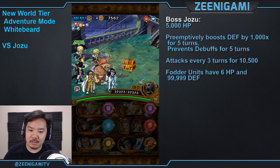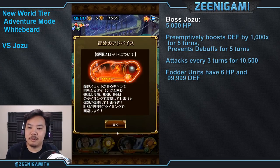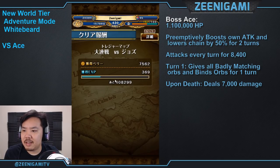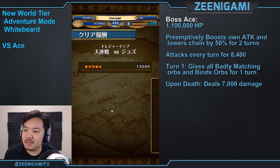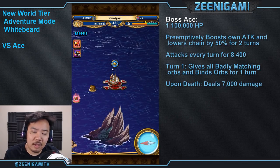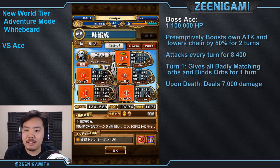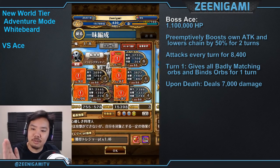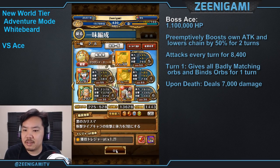Next we have Ace. Ace is a DEX character with 1.1 million hit points. He attacks every turn for 8,400 damage and will boost his attack and lower your chain by half. Those extra points from glowing characters are really what we want. A tip I use is that I set my teams up in order — team one versus Vista, team two versus Jozu, team three versus Ace — so when I'm fighting I can just go left to right in order, making Adventure Mode a little bit more efficient.